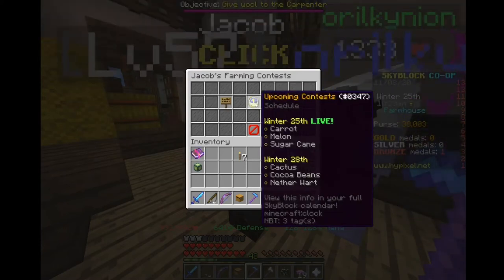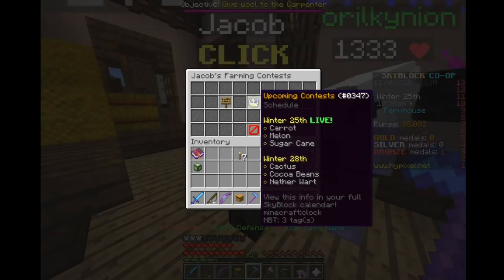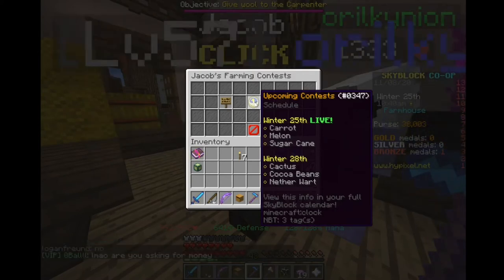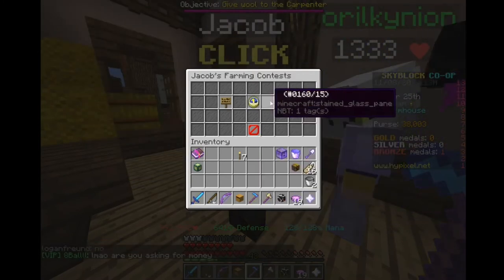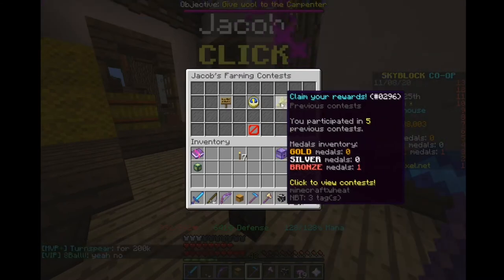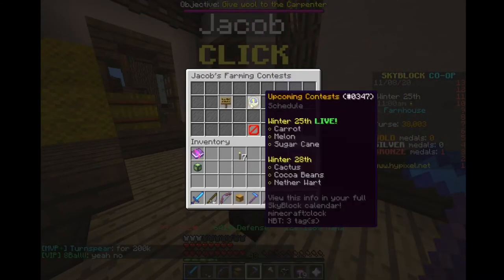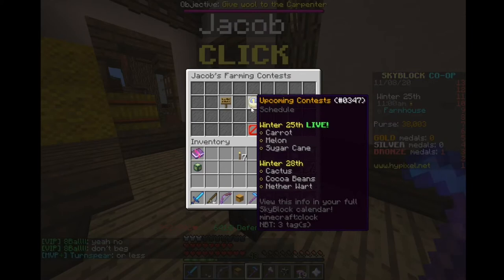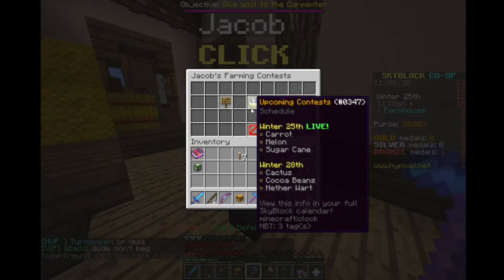Basically how the contest works is every three Skybrook days, which is an hour, they'll do a competition for three different types of farming resources. You have to get bronze, silver, or gold. You mine as much of that resource as possible. You can only do one of the resources per time, so don't try and do multiple — it won't work. And then you get rewards.